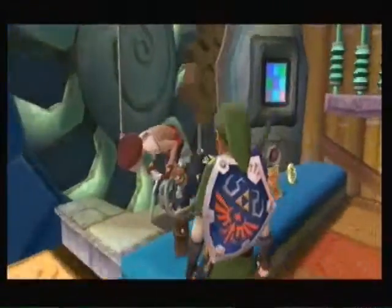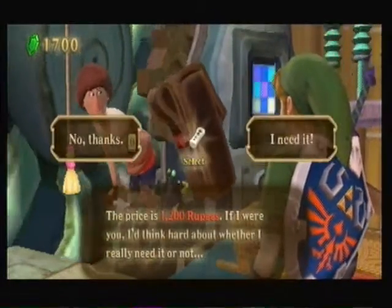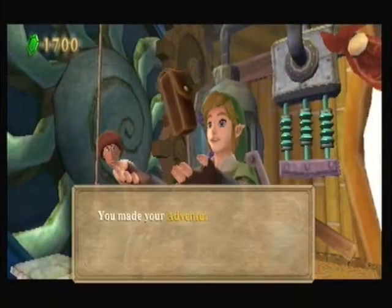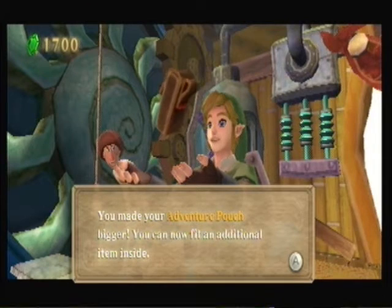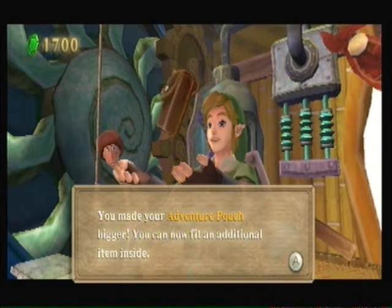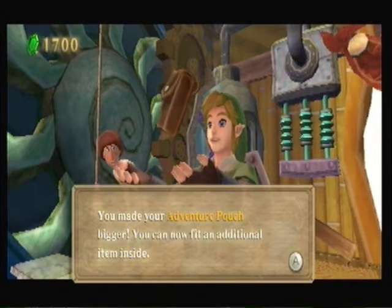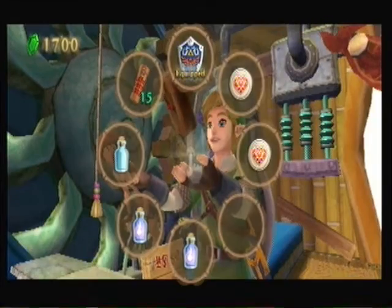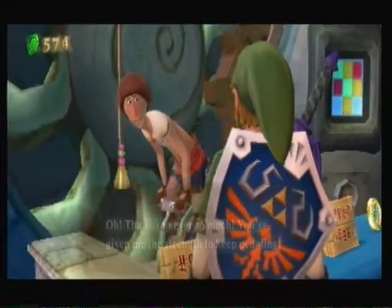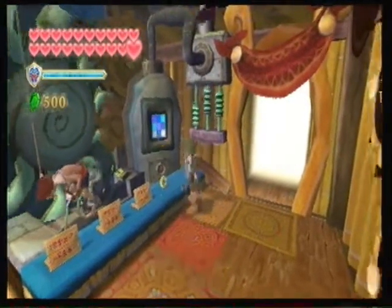I do want this other adventure pouch, and this is $1,200. Am I going to get 300 rupees from anything else? Let me check those two goddess chests that we have left to get. Of course, there are two things that we already have. I guess I gotta do the Thunder Dragon's lightning round again — I'll do that later, though.